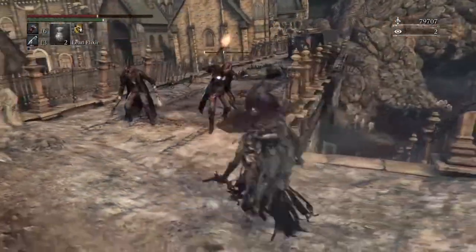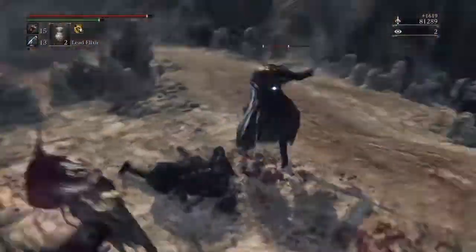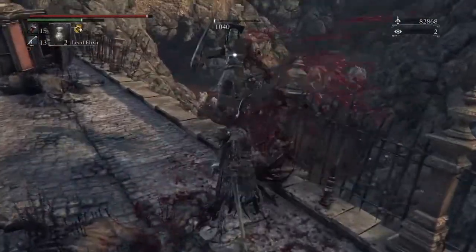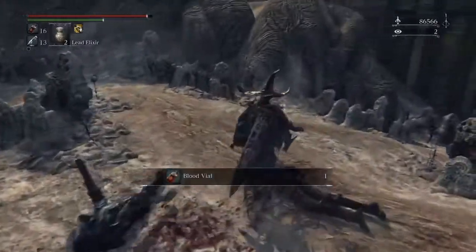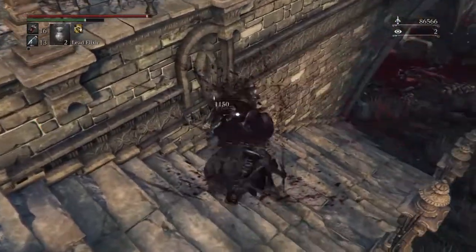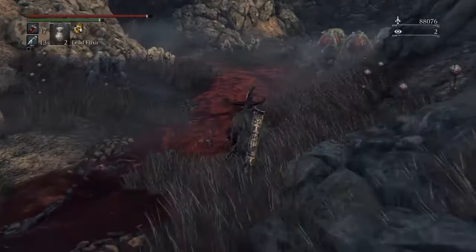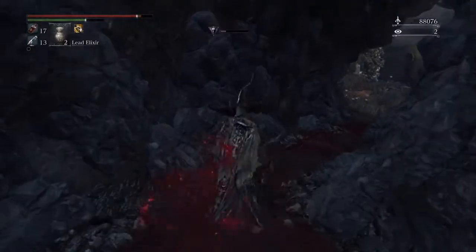Normally I use my Blades of Mercy when taking on these guys because it just has such a fast attack — I can dispose of them pretty quickly. Going down these stairs, one more guy to take care of. Get his blood vials — like I said you're gonna need a lot of those. Now these blood things will be guarding some items so if you want to get them you're gonna have to kill them.